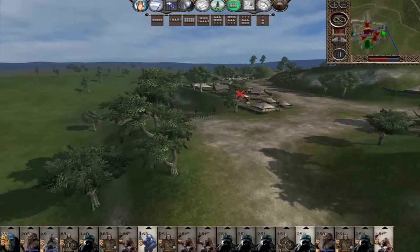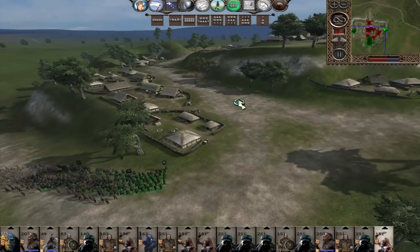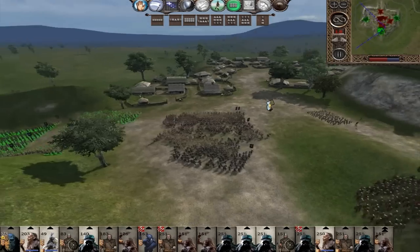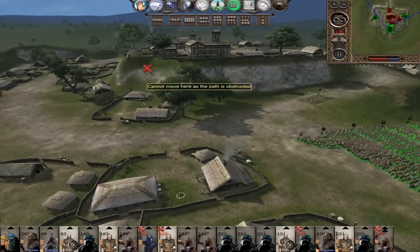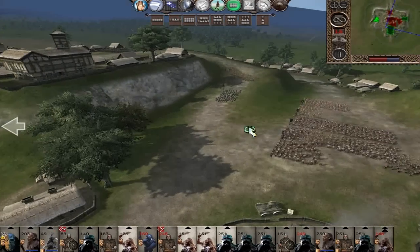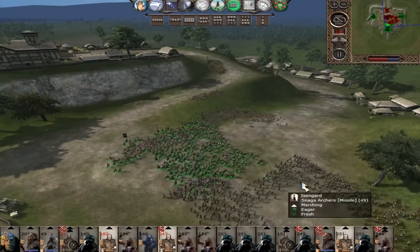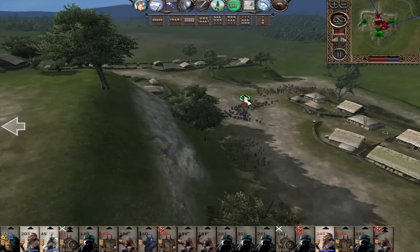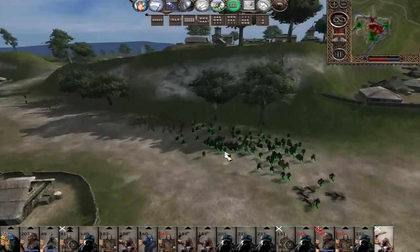I'll tell my raiders to — okay just put normal speed first. I sent my raiders attacking these orchards right there. They're all retreating into the middle. The battle is very much in our favor — victory will be ours.